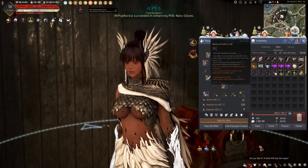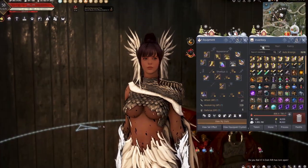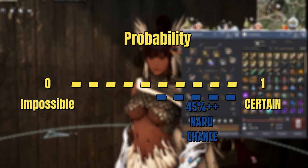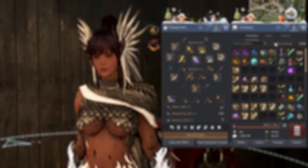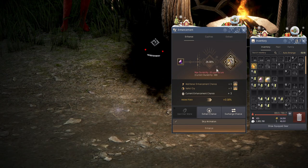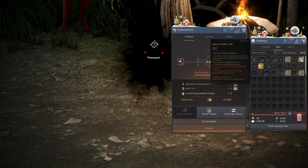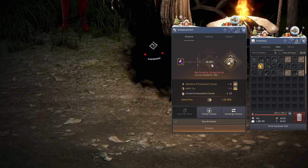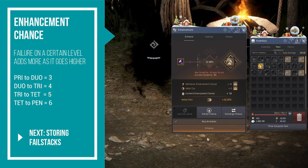Some level rewards also come with Advice of Valks — the +10, +20, +30, and +40 — which you can use later for enhancing. Tuvala works similarly to Naru but with lower base percentages, though still high relative to the overall BDO enhancement system. Right-click the item to load it in the enhancement window, then right-click your fail stack item to apply it — it requires the enhancement chance to be zero first. After applying a +40 stack I had a 46% chance; it failed, and the percentage increased from 10 to 13.